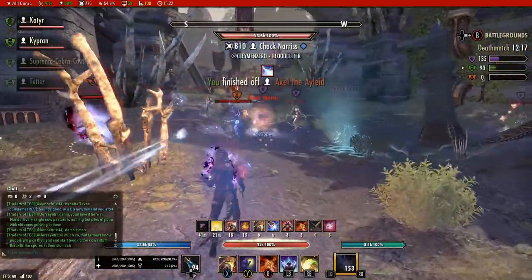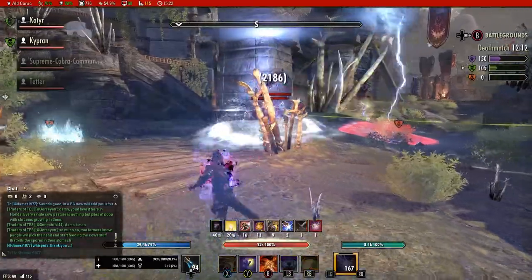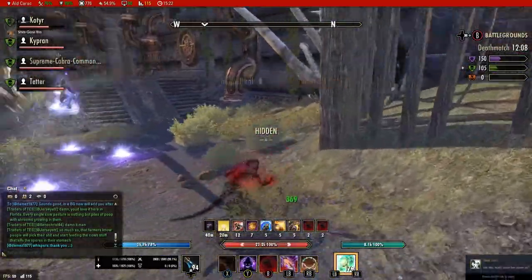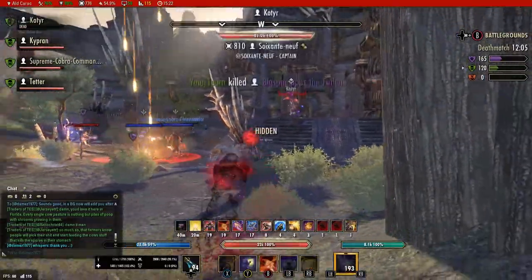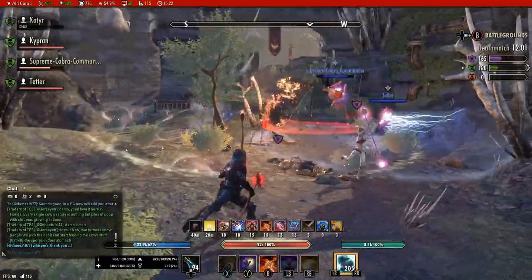My back bar from left to right is Concealed Weapon from the Shadow skill line, Mutagen from the Restoration Staff skill line — a big savior. I used to run Rapid Regeneration, but Mutagen is beautiful. Shadowy Disguise from the Shadow skill line, Siphoning Attacks from the Siphoning skill line, and Mirage from the Assassination skill line.